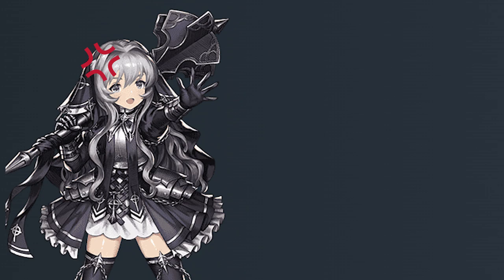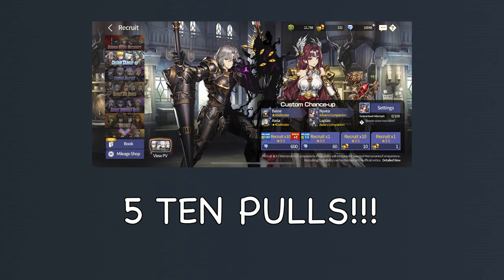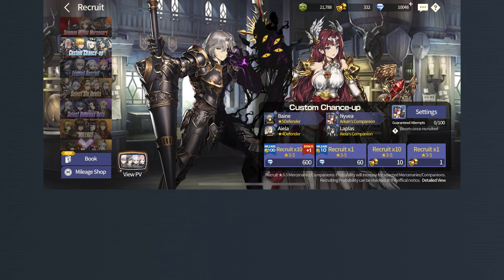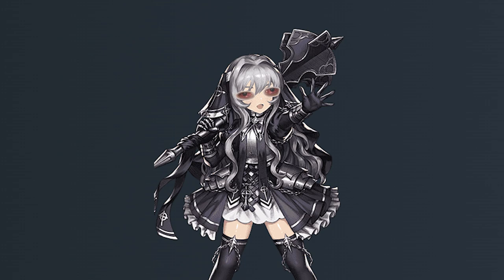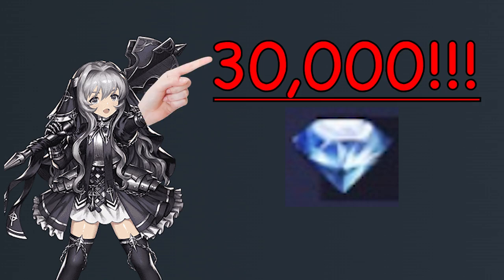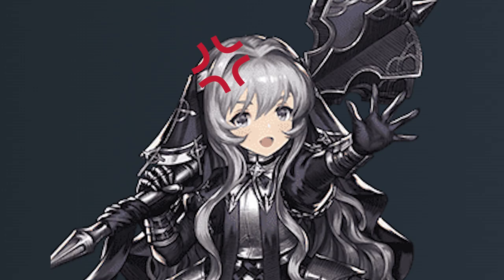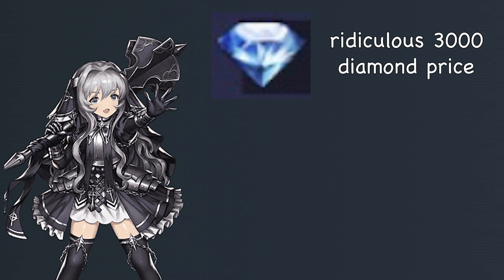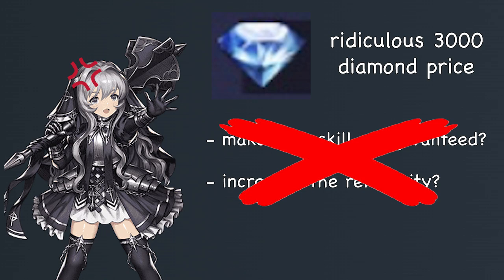I cannot stress enough how bad skill rerolling is using 3,000 Diamonds. That is literally 3 ten-pulls on the Legend Banner, or 5 — 5 ten-pulls on the 5-star banner! The 5-star banner pity is only 100! You are literally getting half the 5-star pity with those 3,000 diamonds. Do not, and I repeat, do not skill reroll using diamonds. You will regret it, and I could speak from so much experience. I personally wasted 30,000 — yes, you heard that right — 30,000 of my precious diamonds skill rerolling for the perfect Islok, and you know what? It wasn't even the skill set I wanted. I'm still missing the debuff immunity, and that's the worst part about using diamonds — it's not even guaranteed! I would understand the 3,000 diamond price if the skill set was guaranteed or even increased the reroll pity by more than one, but it is neither. It literally is a diamond vacuum, and you should never skill reroll using diamonds.